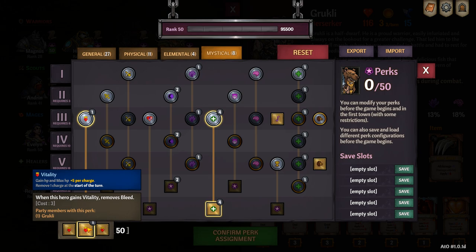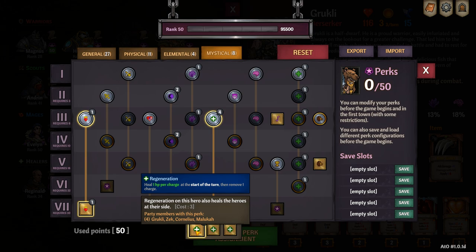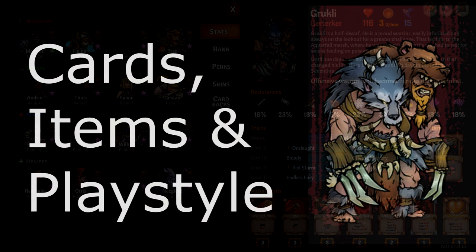On the Mystical page under Vitality, I want to make sure that when this hero gains Vitality it removes bleed. This gives you lots of options to dispel bleed. I also like to get points in Regeneration and make sure that Regeneration heals people either side of Grookly. This is because my healers tend to run Regeneration and Healing Rain, and this allows Grookly to help his team out.